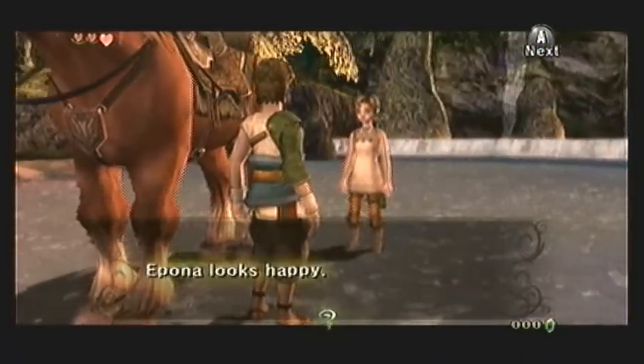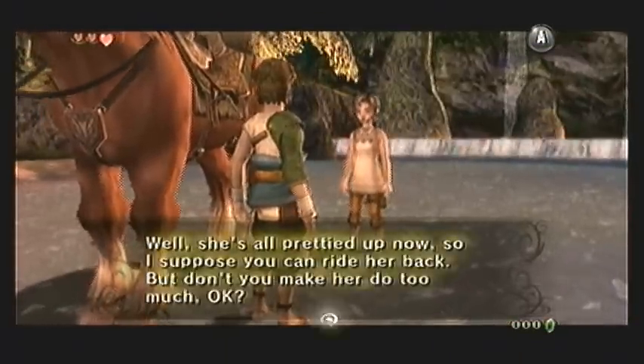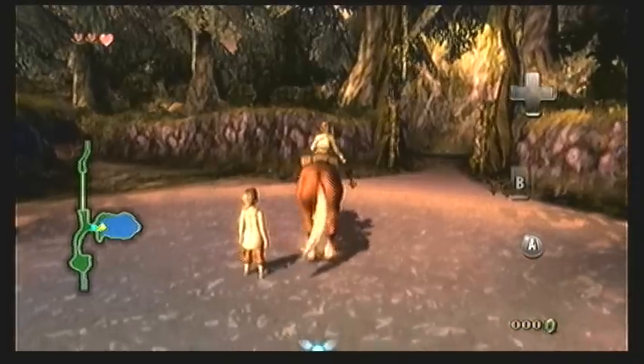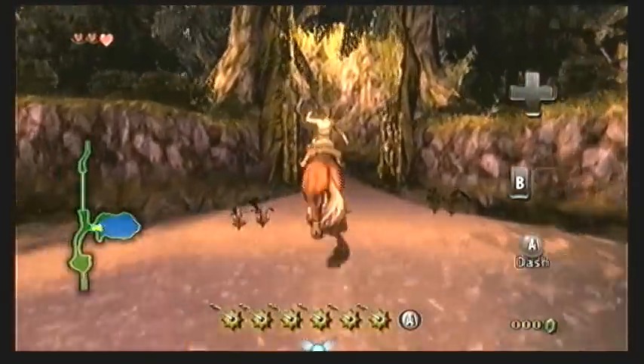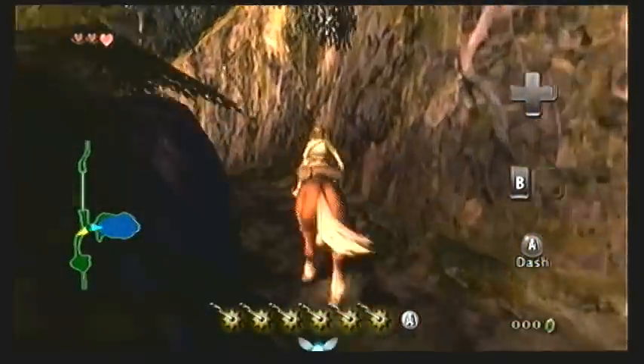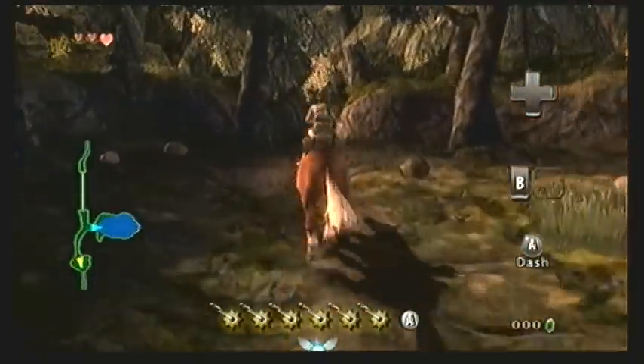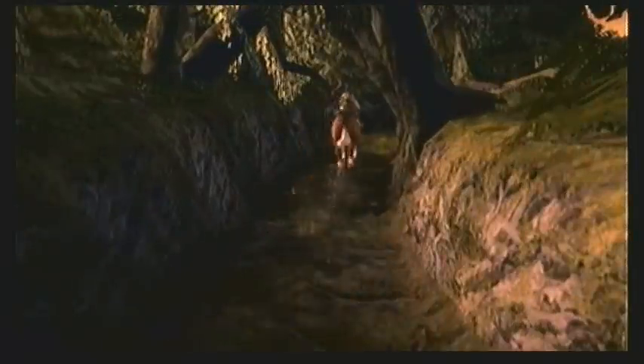Horse grass is found throughout Hyrule, so you can use it to summon Epona wherever you're at. If you talk to Ilya, she will tell you to treat Epona nicely. This is because she has a close bond with Epona, and she actually gets mad at Link later in the game for not treating Epona nicely.